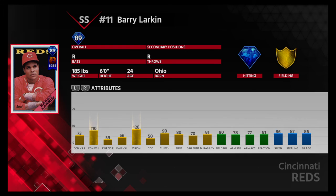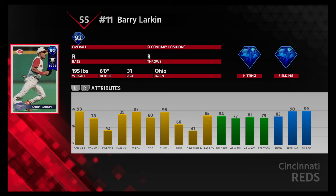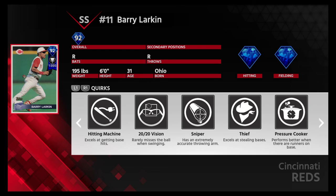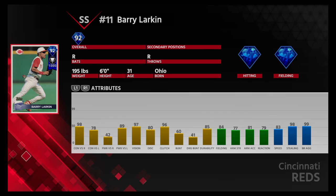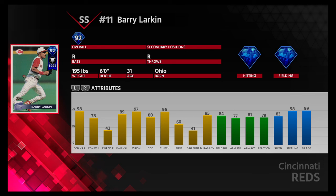I'm surprised a lot of people aren't talking about this guy. Now I want to check out his 92. He doesn't have that 120 vision, but 97 vision is more than okay. Power versus lefties: 89. Contact versus righties: 98. So he's good versus righties and lefties. 97 vision, 96 clutch, 83 speed, 98 stealing. Excels at getting base hits. Sniper — has an extremely accurate throwing arm. I believe he plays short, so you kind of want that at short. I can't believe a lot of people aren't talking about Barry Larkin. I may possibly go for him. These stats are amazing.